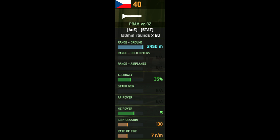If you take a look at its first weapon, we've got the Pram VZ-82 120mm mortar with a range of 2.4km, accuracy of 35%, a very nice 5 HE power, and 7 rounds a minute. It's very good against infantry because of that extended range and nice HE power, making it great for sieging enemy towns.